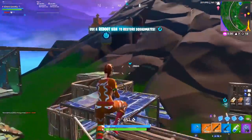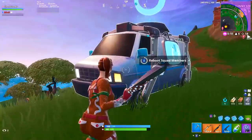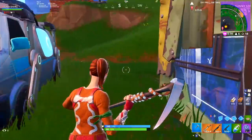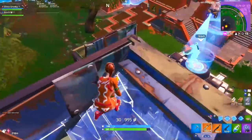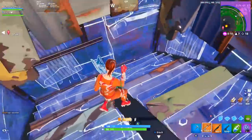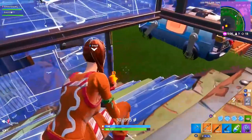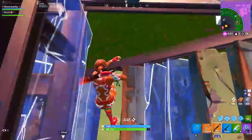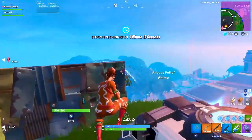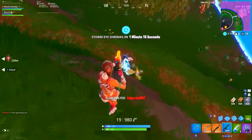And what would a Fortnite patch be without this: various level streaming performance optimizations for Switch and Xbox One to reduce cases where players see blurry buildings. This is kind of starting to become an inside joke on this channel — we've seen them try to fix this problem in like 5 different patches now and they've pretty much failed every time. But hopefully this one actually gets the job done, because I don't wanna ever talk about it again.